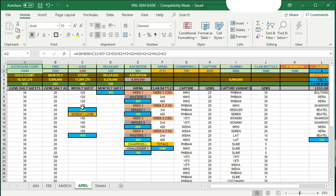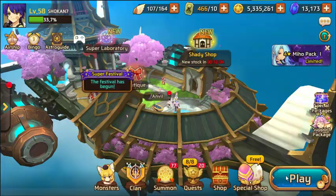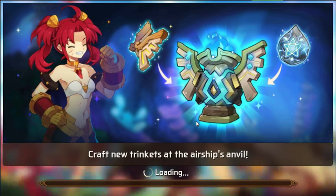So 16,000 astro gems is what you can make every single month from releasing mons, ascending mons, capture, sliming, and now we'll talk about clan battles and arena. The arena and champions league rewards depend on how much effort you put in and where you end up on the leader bracket. Clan battles depend on your clan type and how high you can get in titan battles.